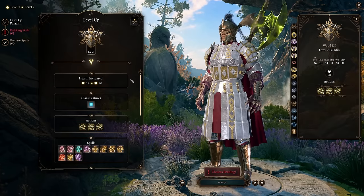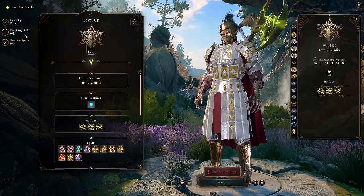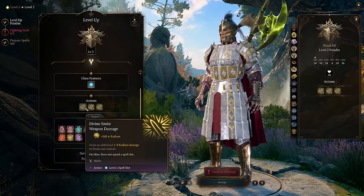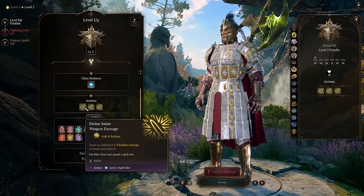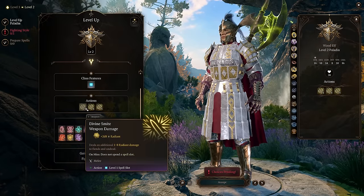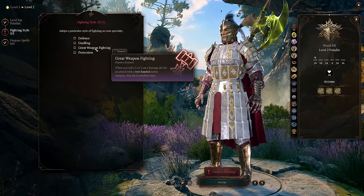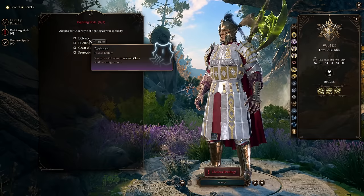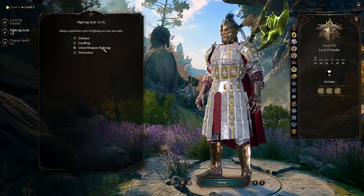We're going to start off with the first five levels into Paladin to get our two main feats online. At level 2 we get access to Divine Smite — it's going to scale with us and do plenty of radiant damage. For our fighting style, we're definitely going with Great Weapon Fighting since we'll be using great weapons, pulling even more damage out of them.